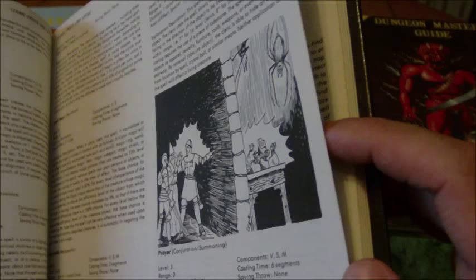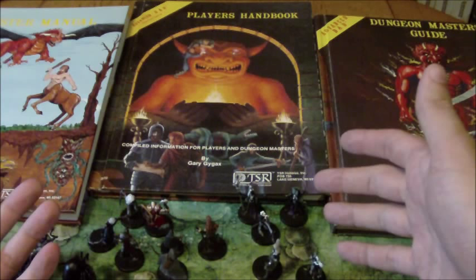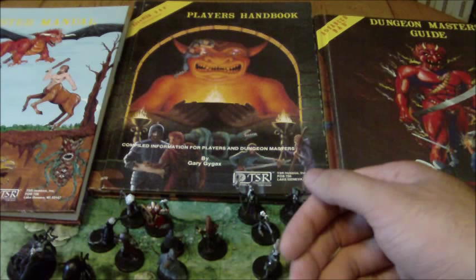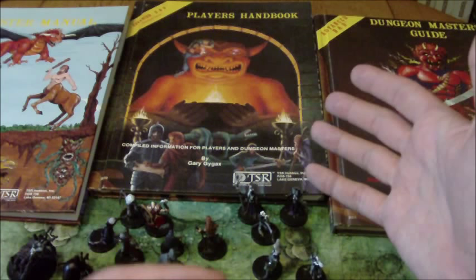To determine hit points, you would roll your hit dice for each class, add your Constitution modifier, and then divide that result by the number of classes you had. For a first level Fighter/Mage with a Constitution modifier of plus two: you roll a d10 for the Fighter and add two for the Constitution modifier. Let's say they rolled a six — add two for a total of eight, then divide by two for four hit points for the Fighter side.